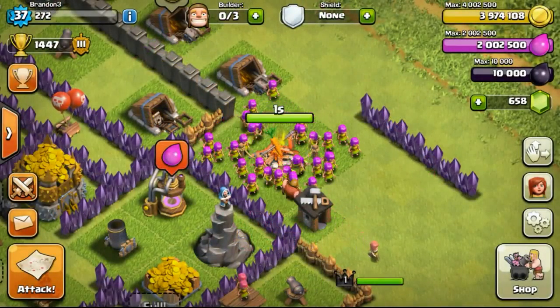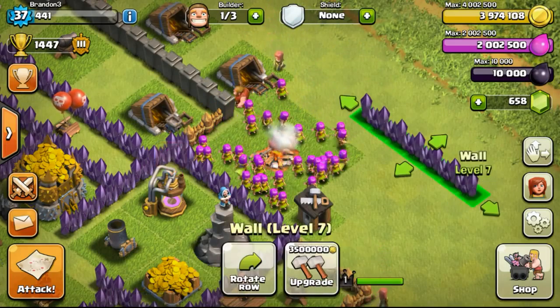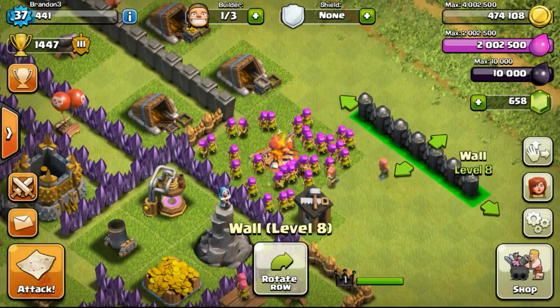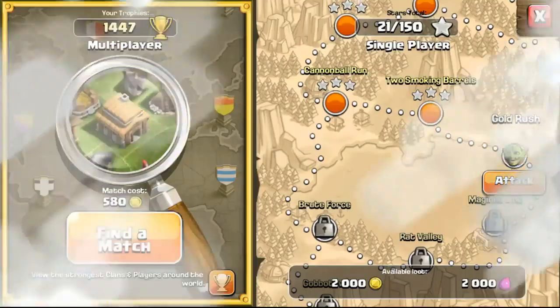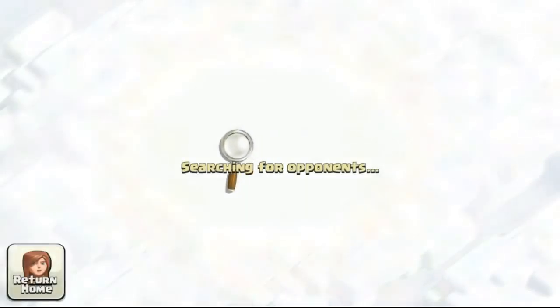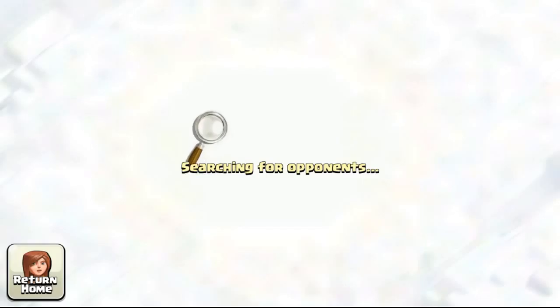My army camp just completed its upgrade. Now carrying on to upgrade my walls — I have a fixed set arranged on the right side so I can spend all my gold on them. I want to get my gold above 500,000 so I'm able to upgrade one wall, do an upgrade at the same time, and still have some gold remaining.